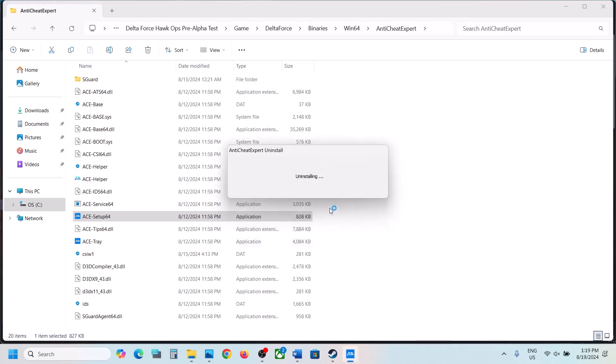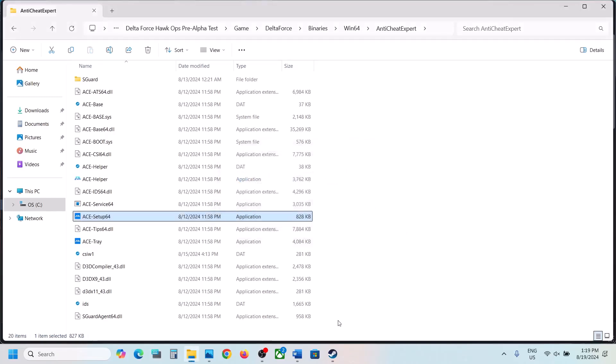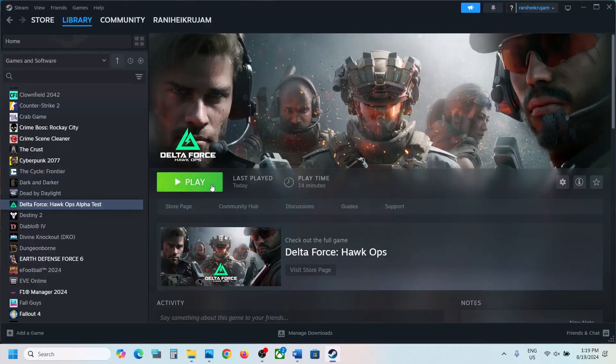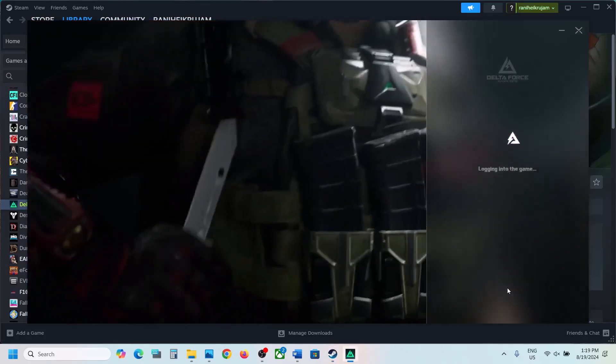Click Yes. Once the uninstall is complete, you will see a prompt which says 'Uninstall Completed'. Now you can launch the game. When you launch the game, during the launch it will actually reinstall Anti-Cheat Expert.